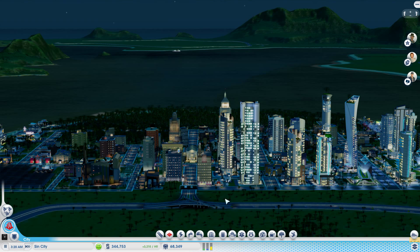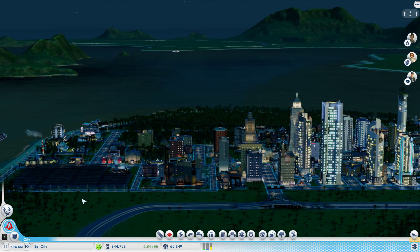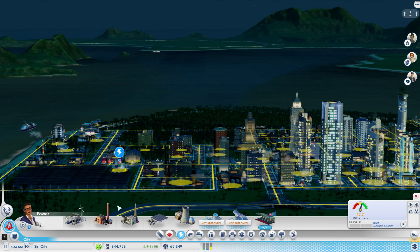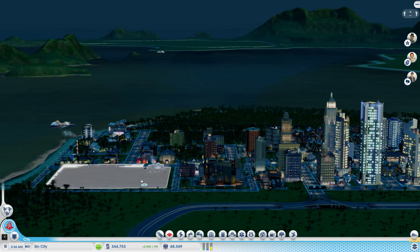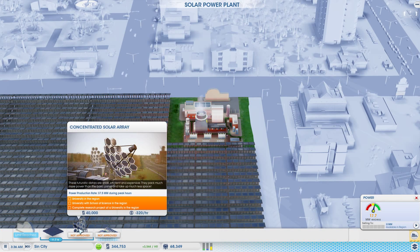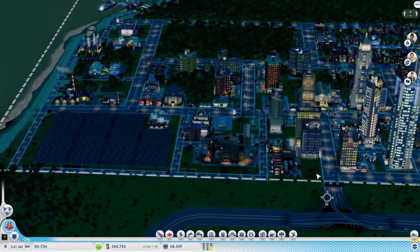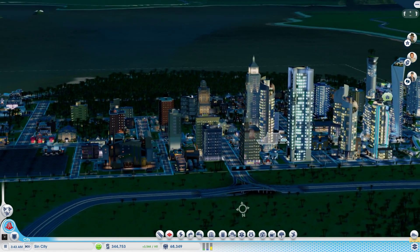Hello guys, welcome back to another episode of SimCity. Today I want to work on education — I want to add the Department of Education in our city hall and try to get a university going. That's going to benefit our city a lot, especially for the solar power plant where we can add honeycomb concentrated solar rays to make it more efficient. I might add an academy also.